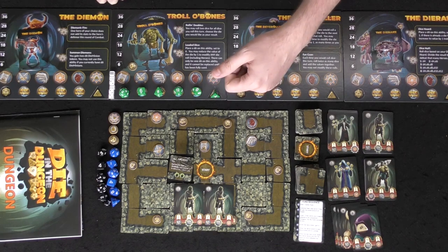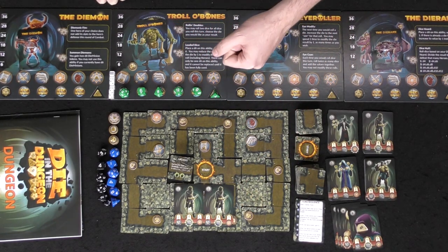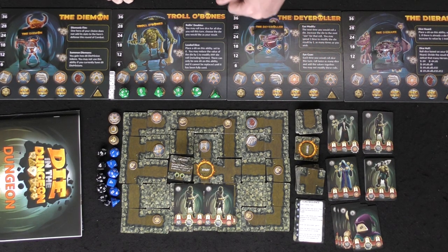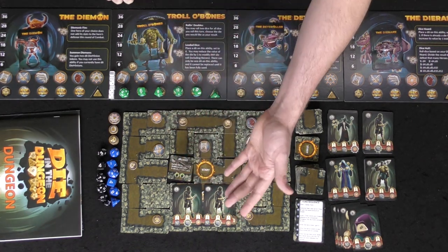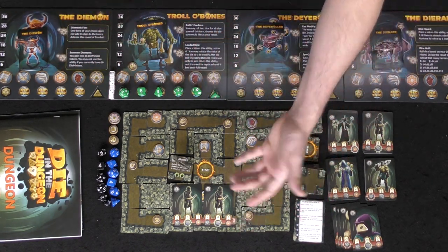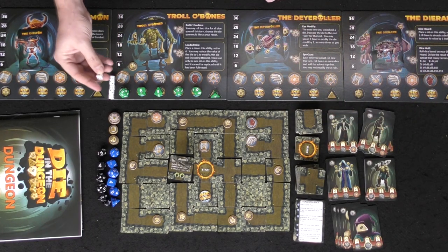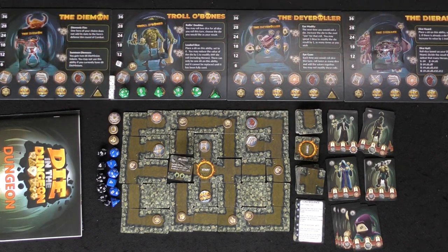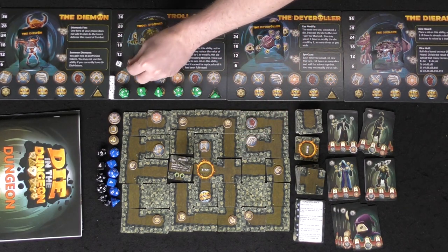All enemy stats are cumulative, so two rogues might give you four might, eight agility, and two magic to fight against. Warriors give bonus might, rogues get additional attacks and potential bonus attacks based on rolls, and clerics can defend their party members. You roll their highest die value — for two rogues with four and four that's an eight-sided die — then check if their roll beats yours. If you take damage, you lose it from your health or the stat you were rolling against.